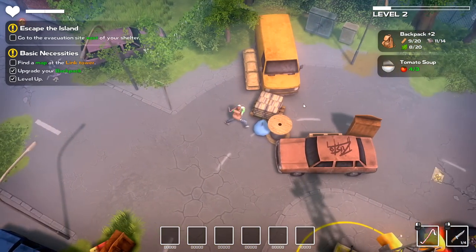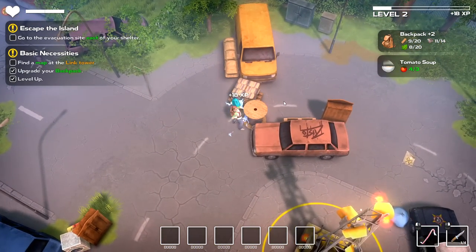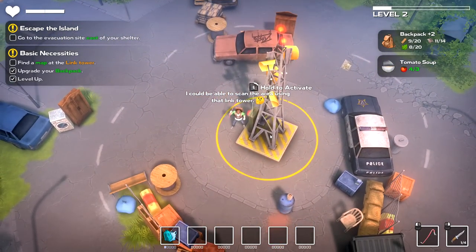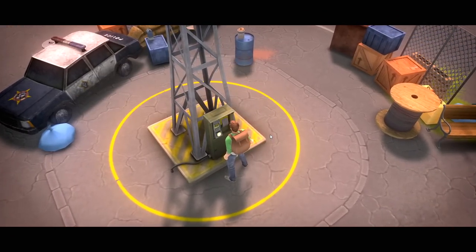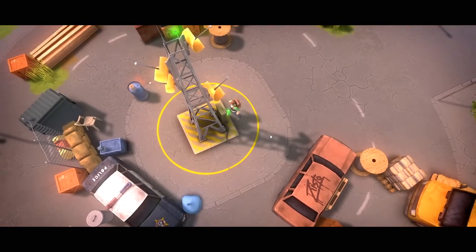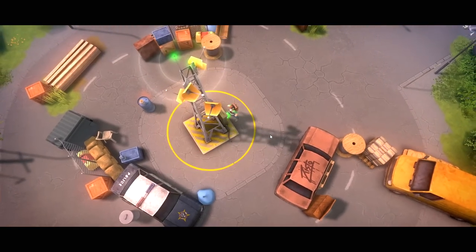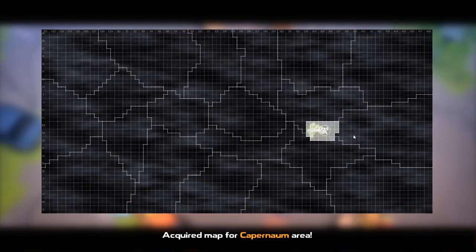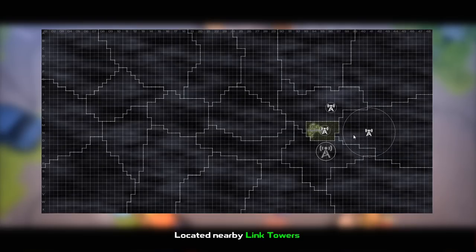All right, out this way. Can I break that big spool right there? There's nothing more — oh, this is a link tower. Okay, and what's that? It's going to open up a map or something for me? Oh Jesus — that's a bigger world than I expected. That's a really big map.